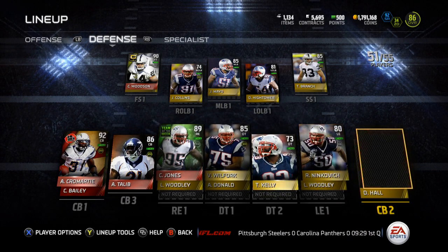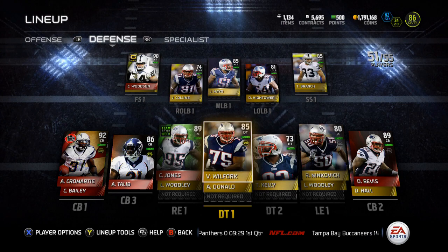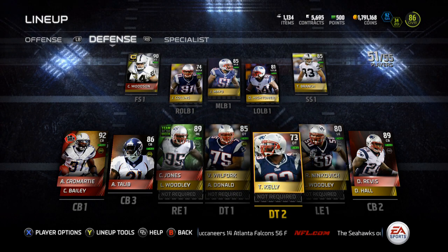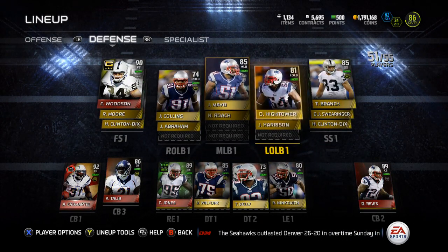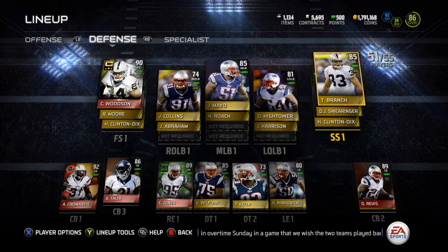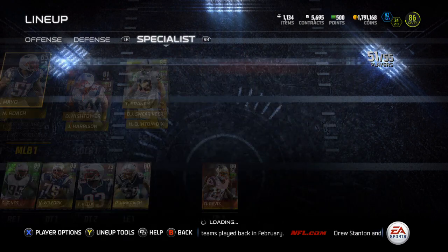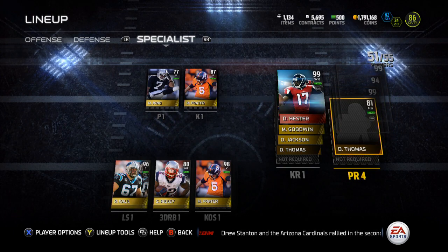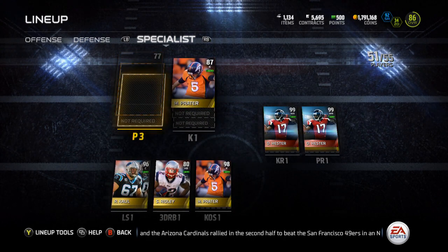I'm really happy with my cornerbacks — Cromartie, Revis, DeLea, and Champ as the fourth corner so I can run four-corner packages. I need to get a better left end. I really hope they release a 24-hour Will Fork card for that interception that saved my Patriots today — I'll definitely grab it since he's one of my favorite players. Mayo and Hightower are there — Hightower is fun but I probably need to replace Collins at 74 overall. I'm always looking for Cam Chancellor cheap for strong safety. Tyvon Branch does the job fine. For specialists I've got Hester, Marquise Goodwin, Jackson, D'Anthony Thomas, and Marquette King.